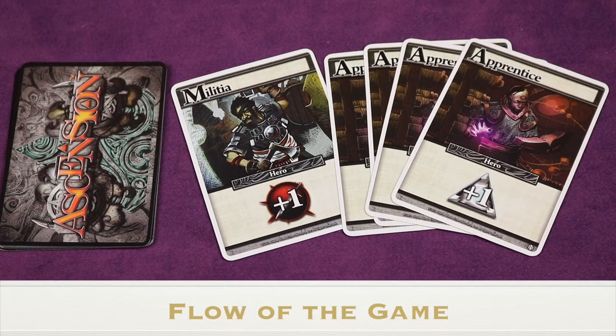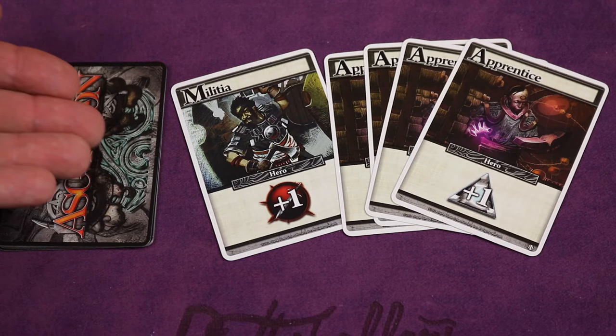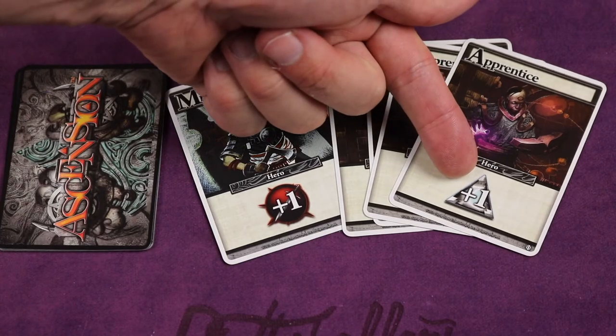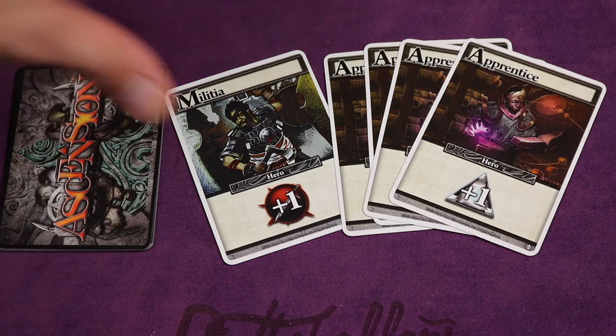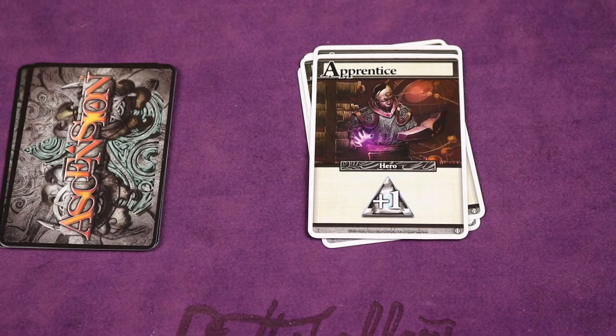During the game each player takes their turn and then it will be the next player's turn in clockwise order. On your first turn you'll draw the top five cards off your deck. You'll use those cards to gain runes to purchase other cards, defeat monsters, or use special abilities. Once that's done all those cards go to your discard pile and you draw up five cards for your next turn.